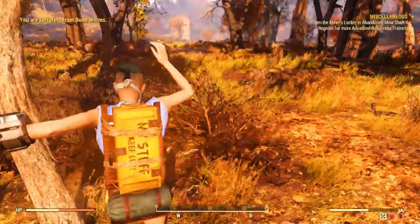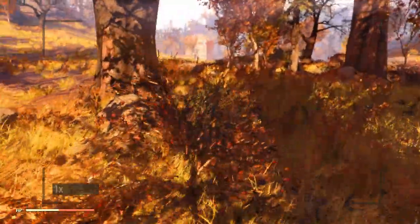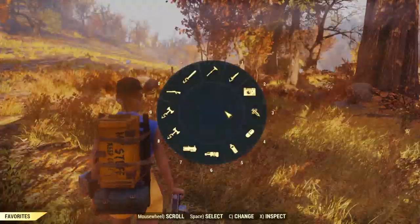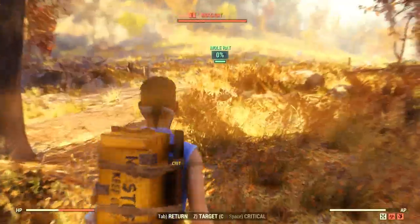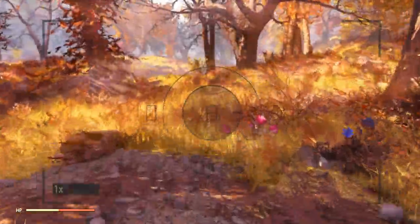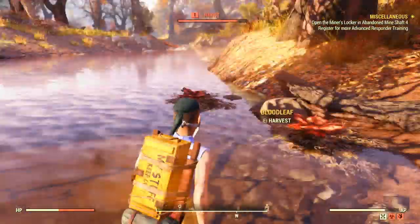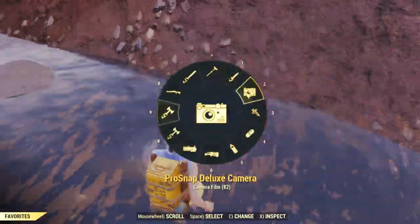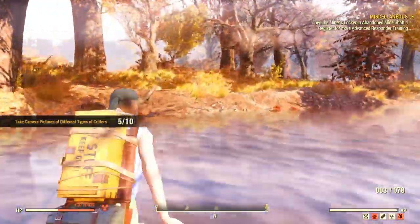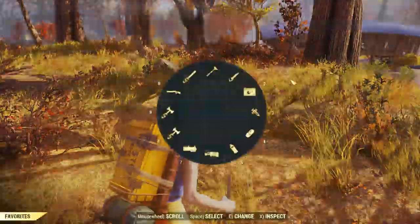A little tip: keep using your weapon and VATS system to target nearby creatures so you can see what's there without actually spotting them visually — you can just select them automatically. If there is something you need, grab your camera, aim, and take a photograph. That's usually how I do it. If they run away, chase them and take them down, then take a picture because that counts as well.